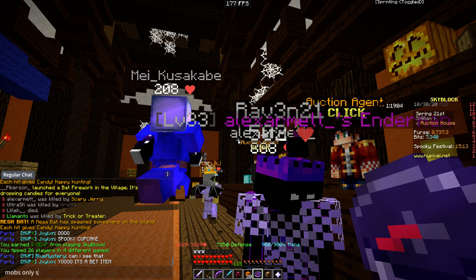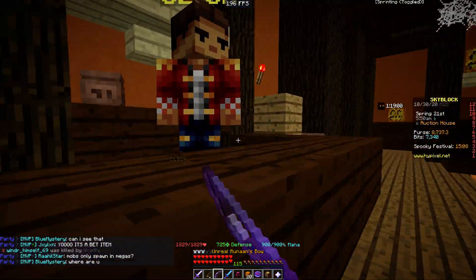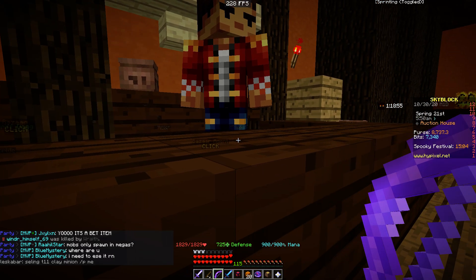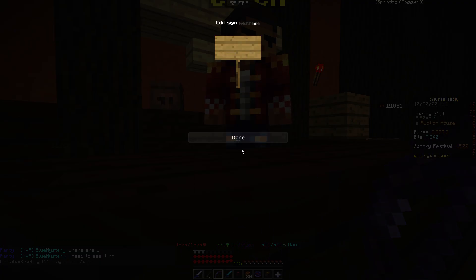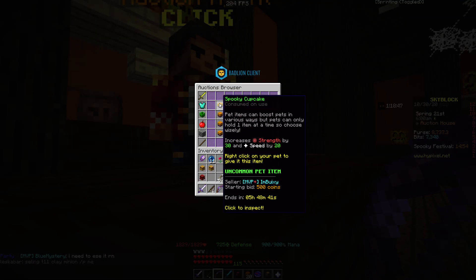We're also getting the Candy Relic soon. There's also a Collider Echo Locator — wait, an Echo Locator — which basically locates megabats. They only seem to spawn in mega lobbies. There's also a Spooky Cupcake — it's a pet item.